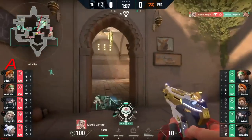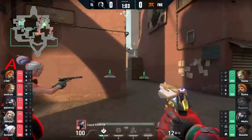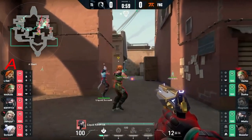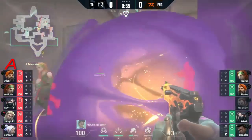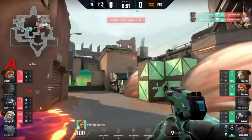Magnum actually gonna be creeping out here, getting a little overzealous, deploying and fishing for that information. Liquid with a good opportunity to find themselves an advantageous fight on A site. I like this push up from Boaster though — that's a really great reaction. He got noted toward lamps and he knew that Sky could maybe clear that. The smokes were there, he kind of leaned closer to it, brought that frenzy to a great range.